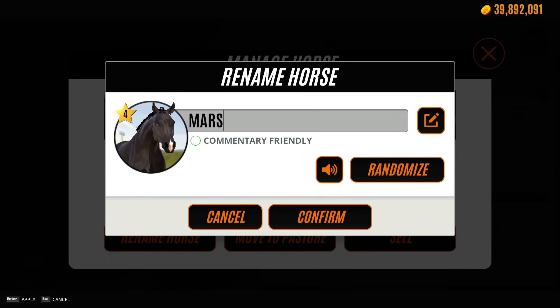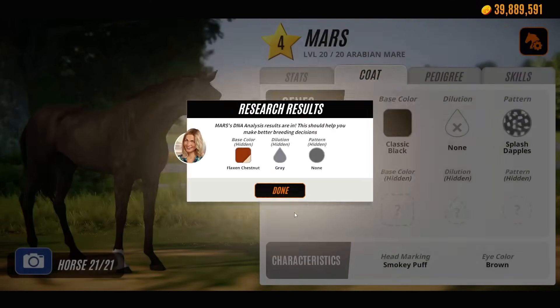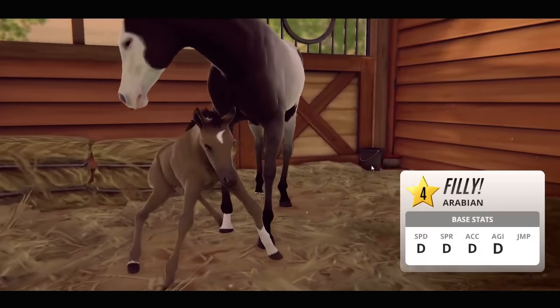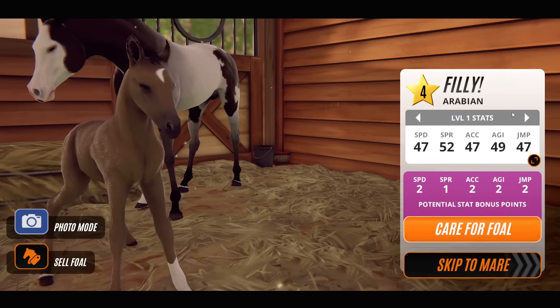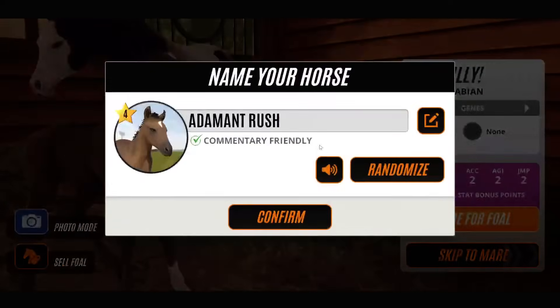I'm gonna call her Mars — as in the chocolate bar, Mars bar. Love it. She's a girl — my bad! Let's have a look at the hidden genes. She's carrying flaxen with a grey. Okay, that's our first pure black! Let's go to Foal Stalls — this is good. Let's go straight to Blythe. Come on, gotta be black. Come on — oh, so close. It's almost a black horse. It's a really cool colour. I think it actually is the classic black with a cream. Let's have a look — it is! Nearly counts.